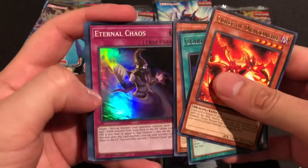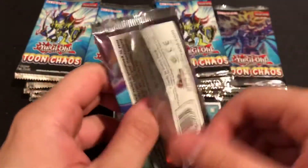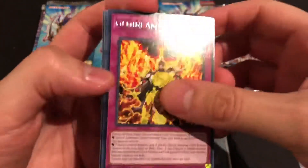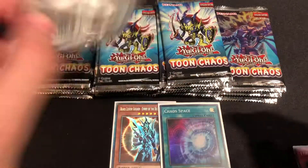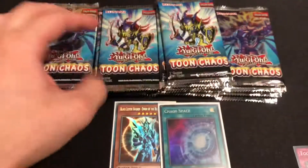Oh my gosh, this is awesome. Toon Chaos Saber Tooth — and next pack — another Saber Tooth, very nice. I'm not going to complain guys, I'm really happy I got that Black Luster Soldier. But if I were to get another Collector's Rare, I would really want that Stardust Dragon — that's the only other Collector's Rare card I'd really care about.